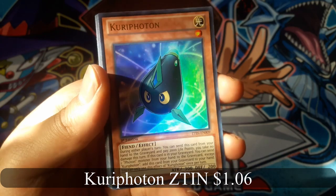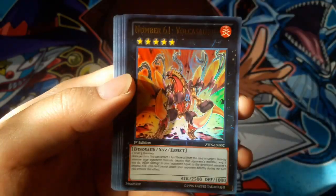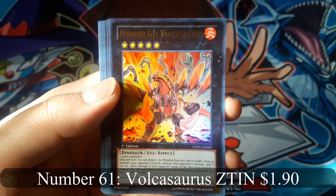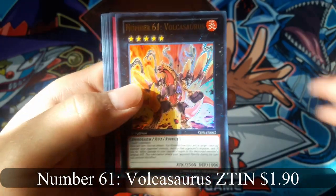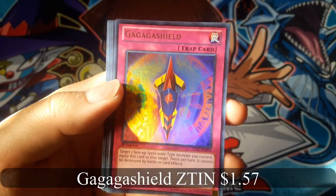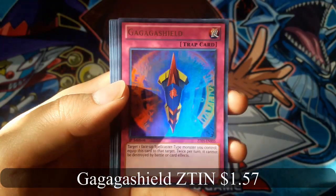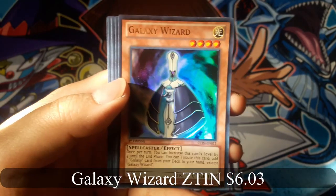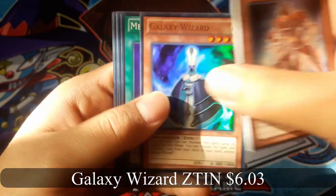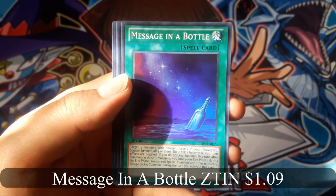Curry Photon — that's funny. Number 61 Bocasaurus. Gagaga Shield. Galaxy Wizard — that's nice. And one more card.